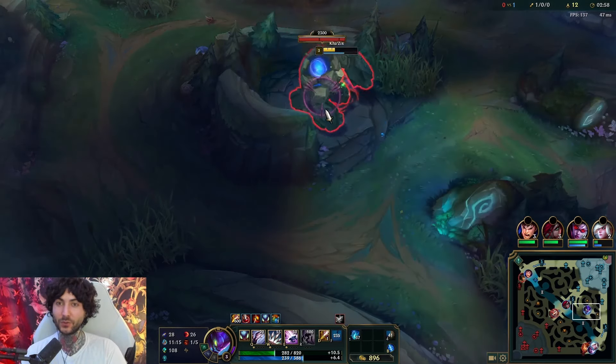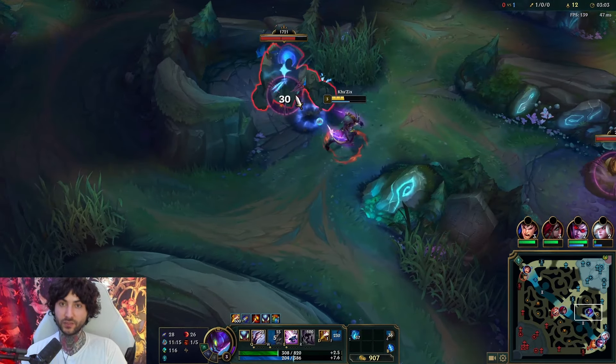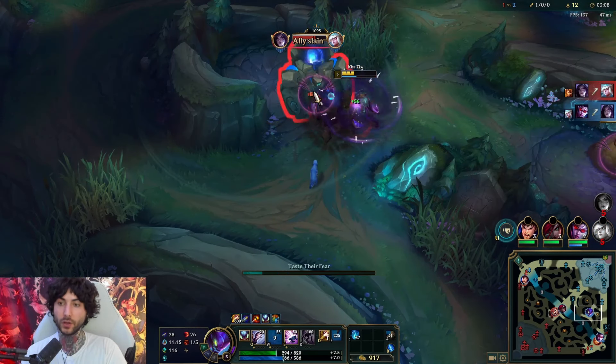My advantage is my opportunity — you must take your opportunity whenever you see it. Here we go farming. The level three gank generally doesn't hurt us. There are sometimes where the other jungler like a Udyr may full clear and then invade me.